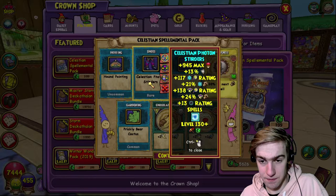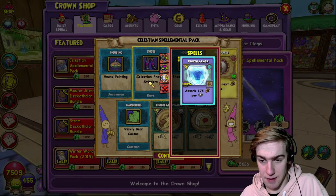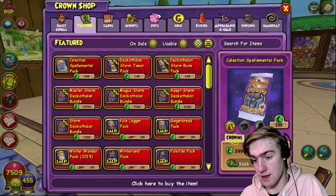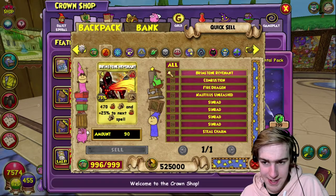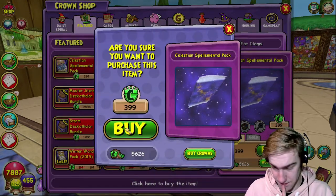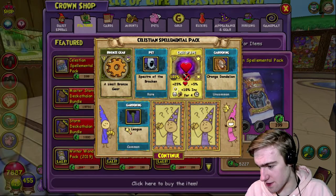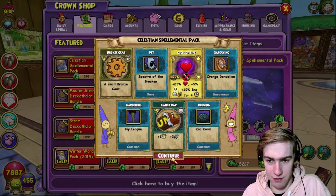I'm not gonna put them on, but it gives the Frozen Armor card, which is an absorb - that's a treasure card space now, interesting. They spelled 'striders' wrong! Did they really? That is hilarious - that's something that I would do and not realize.